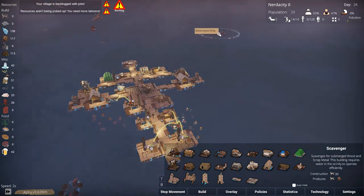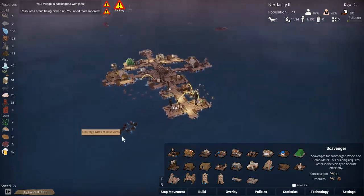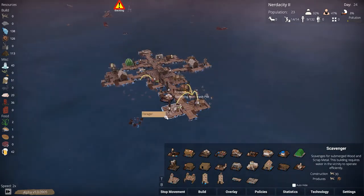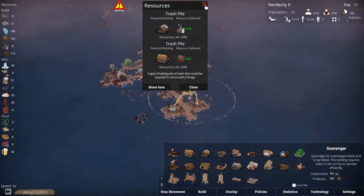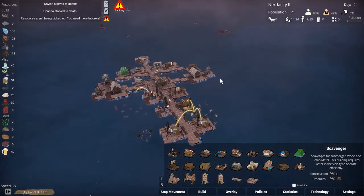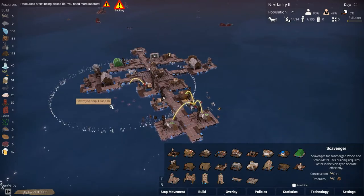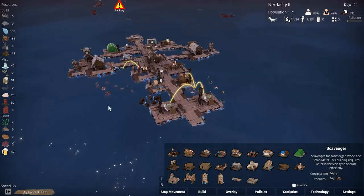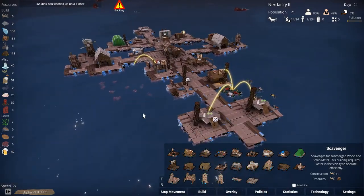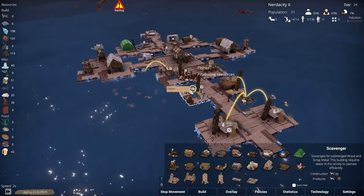There's a school of fish over there — we definitely want that. We're down to 21 people. This is really bad. We have so many resources stored up everywhere, including on our fisher. We really need the fish to be hauled.